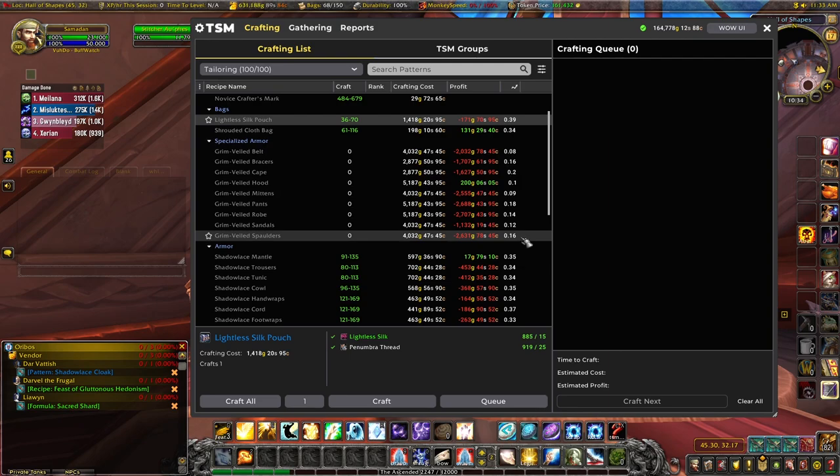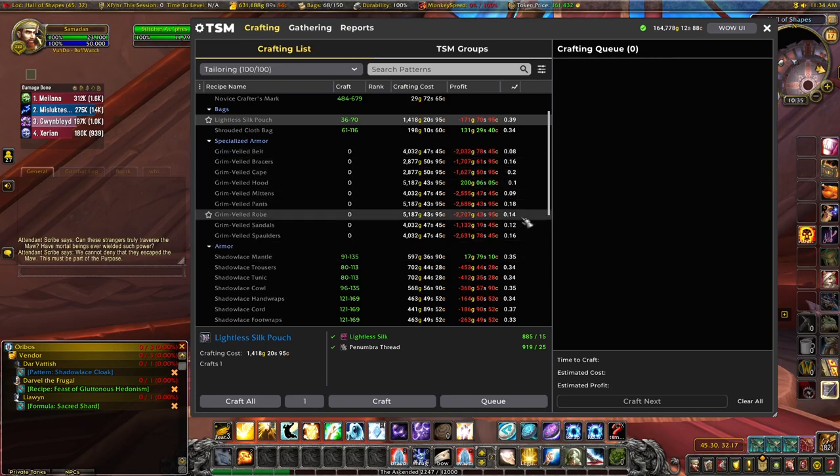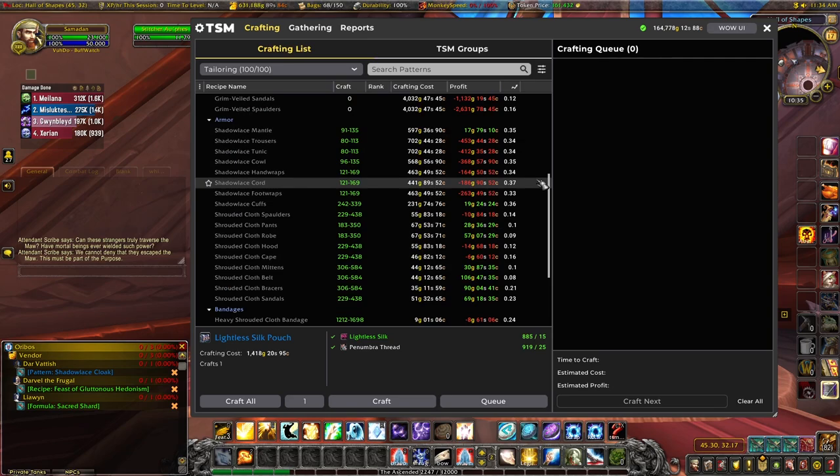We have all the specialized base legendary items once you're level 60 — these are all rank 1 at the moment. The question is whether it's worth leveling them to rank 2, 3, and 4. Maybe the cape is worth it since everyone can wear one, but it's a very hit-and-miss market. There's quite a lot of startup cost, so treat it with caution. I'm not making any profit on these at the moment, so I'm waiting rather than plowing into rank 2s and 3s — it requires a heavy investment.